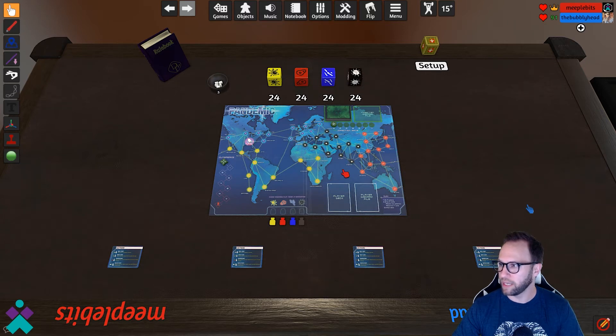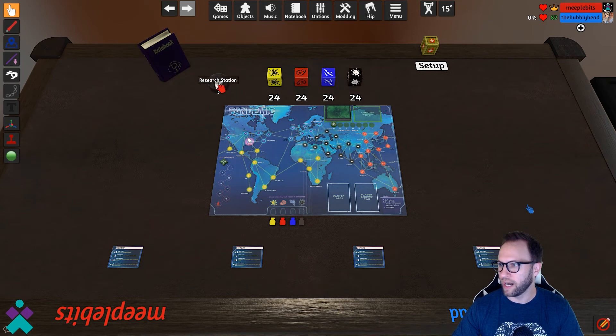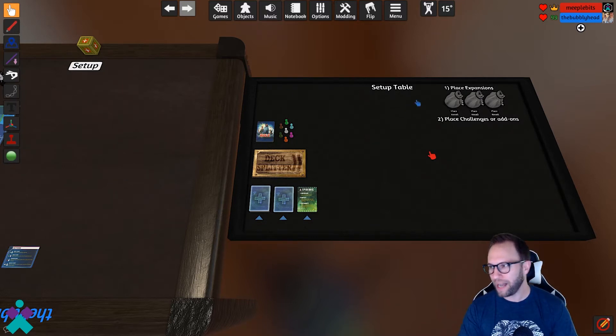You've got the main play board and the different disease cubes. You've got a discard bin up here, a rulebook you'll need to pull out as needed, your research stations, and the four player positions right down here. And then far off to the right of the table is the setup table, which is what you're going to use to dive in and set everything up.